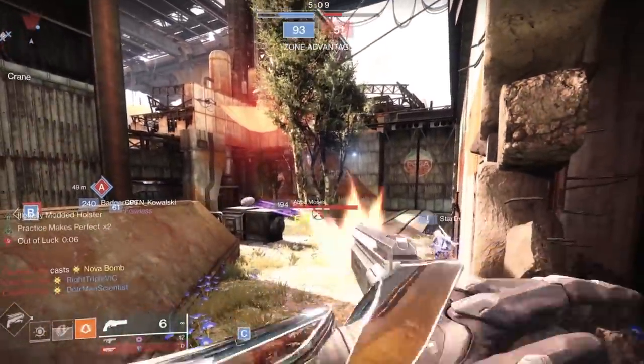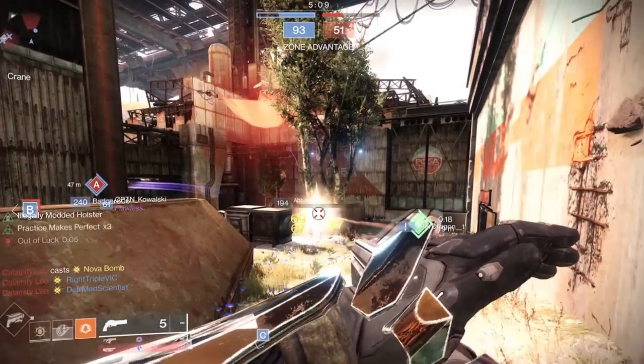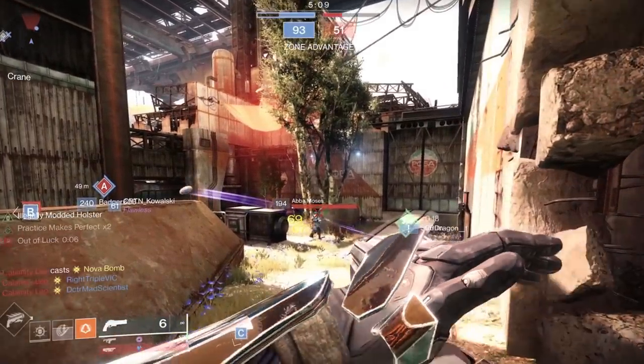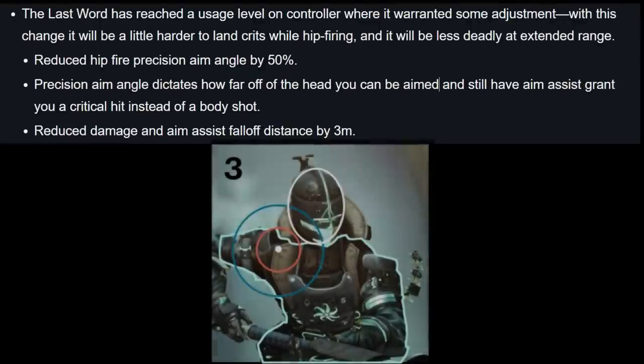With this Last Word nerf that's coming, they reduce the hip fire precision aim angle by 50%. That precision aim angle dictates how far off the head you can be aimed and still have aim assist grant you a crit instead of a body shot — which is what we've been looking at. This is at full strength right now pre-nerf. My aim assist cone is overlapping the head even though I'm not aimed at it, and I'm still getting a headshot. They're reducing this by 50%, so it's almost going to look like what's shown in the airborne figure — that's pretty much what's getting ready to happen to Last Word.